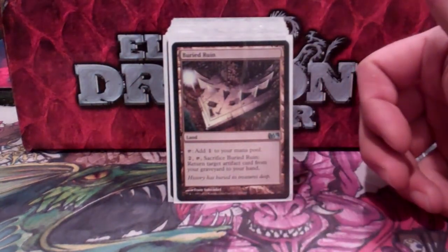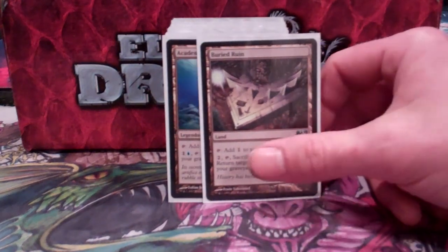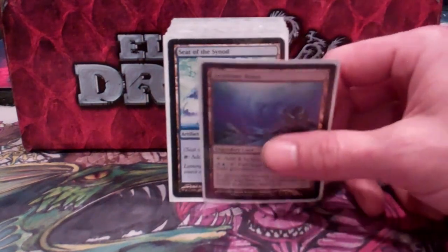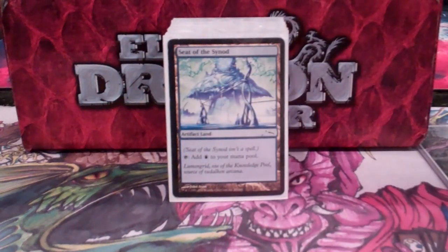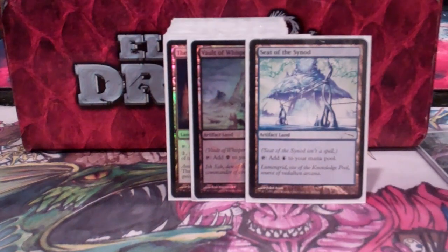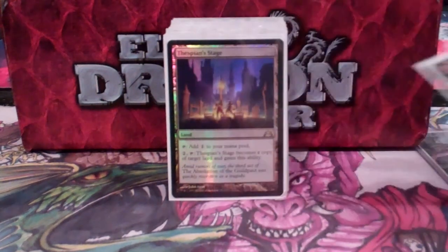Buried Ruin is going to be important because I run a lot of artifacts. Same with Academy Ruins — just ways to get artifacts back. Next, I have Seat of the Synod and Vault of Whispers, my artifact lands. I need the white one, but what are you going to do?